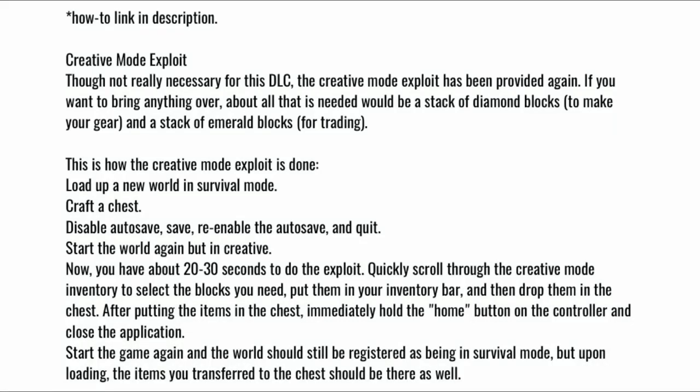How-to link in description. Creative Mode Exploit: Though not really necessary for this DLC, the creative mode exploit has been provided again. If you want to bring anything over, about all that is needed would be a stack of diamond blocks to make your gear and a stack of emerald blocks for trading. This is how the creative mode exploit is done — load up a new world in survival mode.